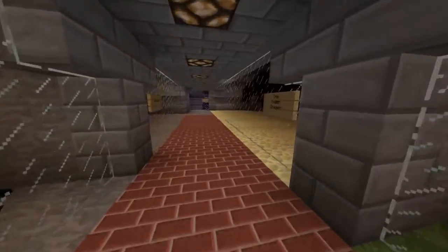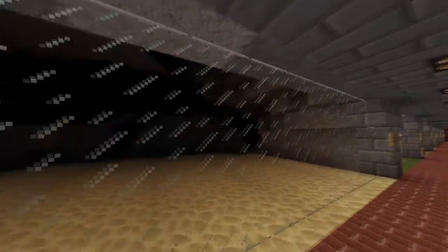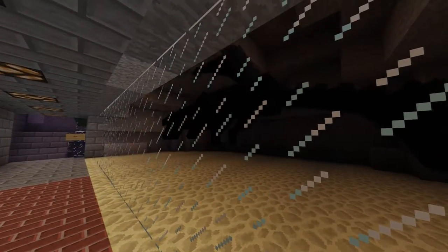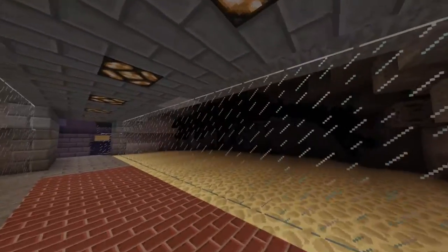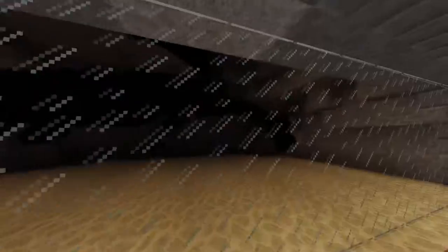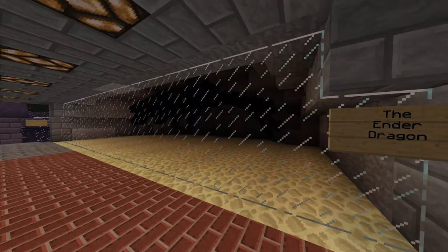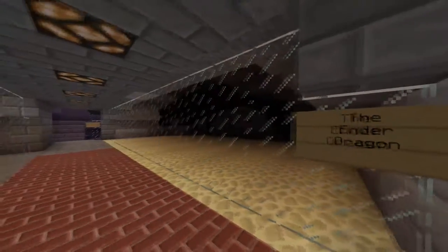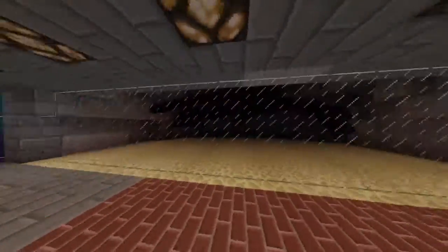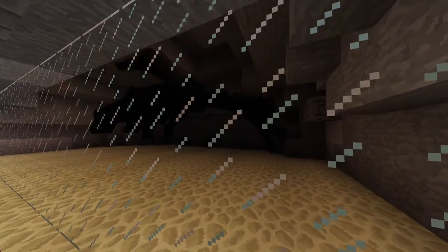The ender dragon over here is in its passive state, just hovering. It's the primary boss of the game. It's a very difficult boss fight — you need to be well equipped and well prepared, head to the End, and probably read up on it beforehand.